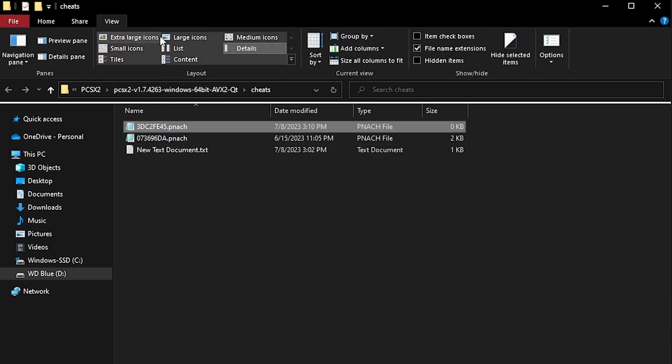If you can't see the file extension on this window, you can go ahead and go to the View tab, click on File Name Extensions, and you can see it there.